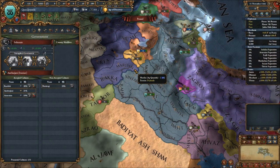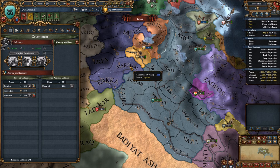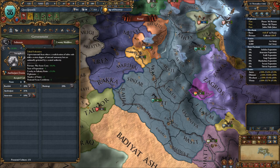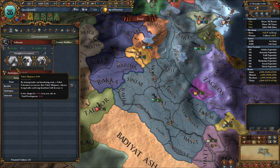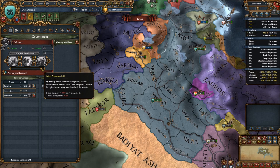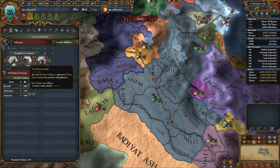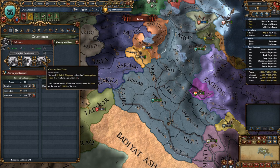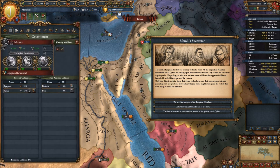As a paid DLC feature, you can interact in a specific way with the tribal federation government added for Kara Koyunlu and Aq Qoyunlu. Whenever you win battles or humiliate your rivals you gain tribal allegiance, showing your rising esteem among your fellow tribespeople. You can spend that allegiance to enlist a general with 40 tradition, increase your cavalry combat ability by 15%, or gain cavalry for 0 cost at 25% of the regular build time.